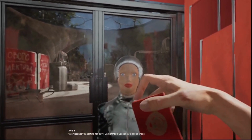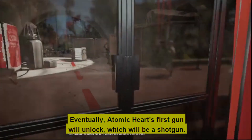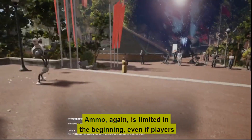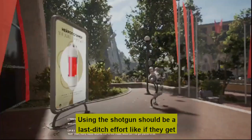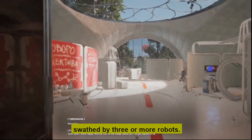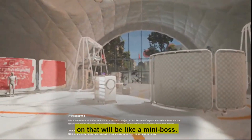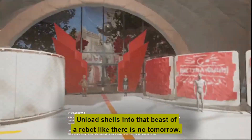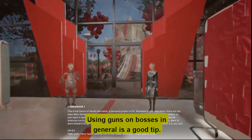Tip 6: Saving Shells. Eventually Atomic Heart's first gun will unlock, which will be a shotgun. Ammo is limited in the beginning, even if players rifle through countless drawers. Using the shotgun should be a last-ditch effort, like if they get swathed by three or more robots. There is also a black-dressed version of the standard male robot early on that acts like a mini-boss — unload shells into that beast of a robot without hesitation. Using guns on bosses in general is a good tip.